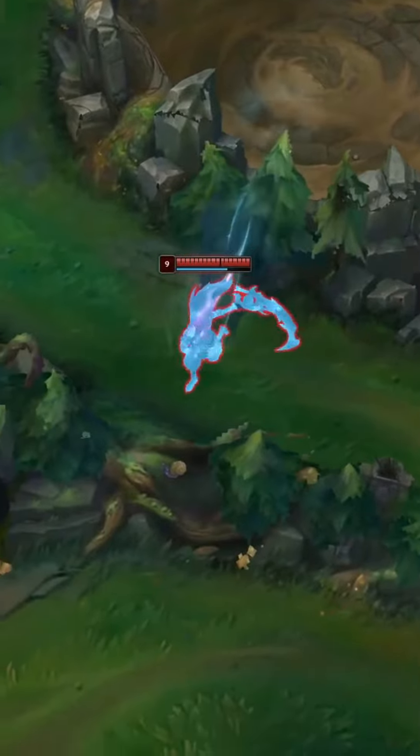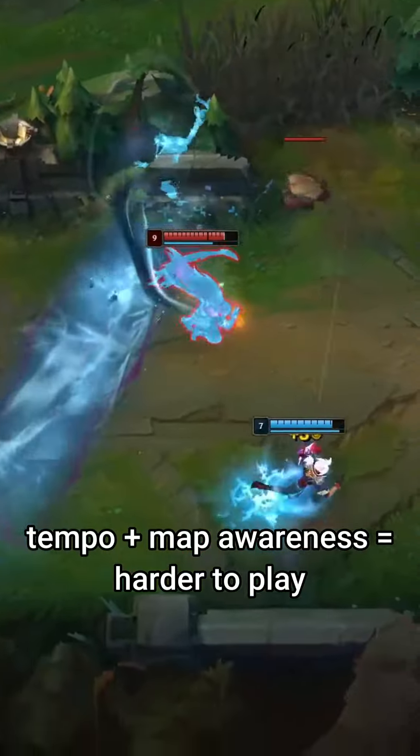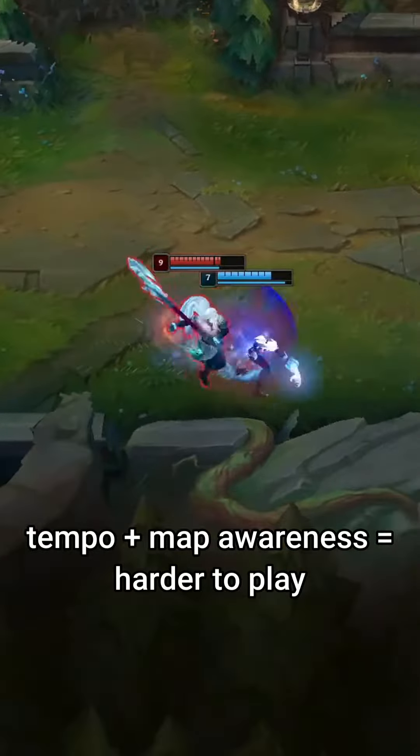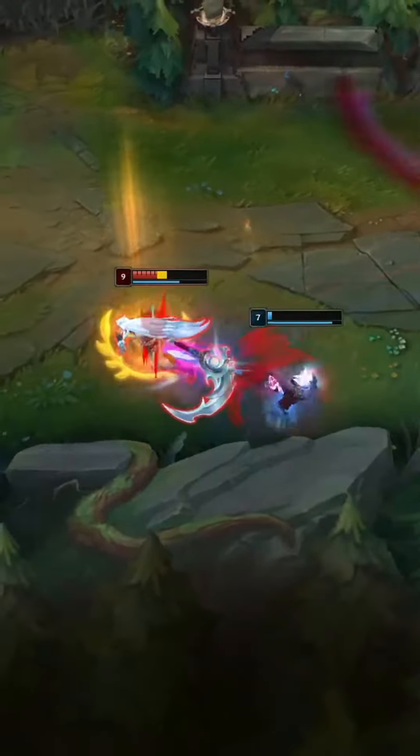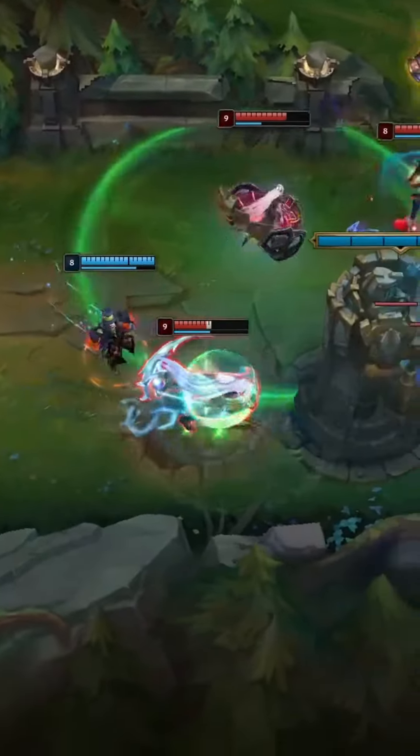Mid and late game as blue: you are an assassin, so use your minimap to find isolated targets around the map. Your upgraded E allows you to cover large distances and spot enemies rotating alone. You can use your E and W before the fight to poke, but wait for the fight to start and make sure the enemies can't see you before you go in to hit multi W and Qs when in range.